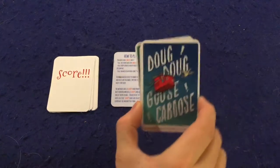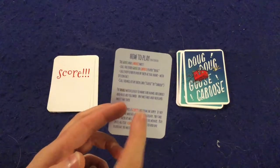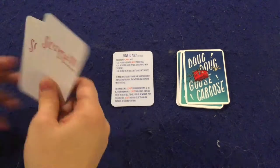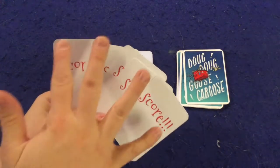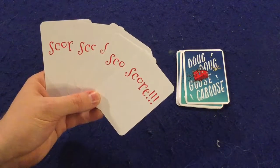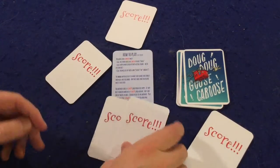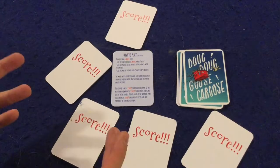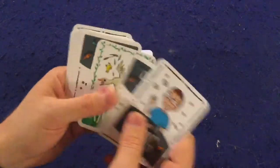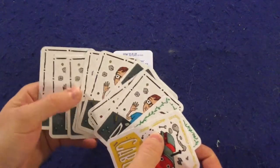Let's open it up and take a look at what's inside Doug Doug Goose Caboose. First of all, there's a handy rule card which will get you up and running in no time — very clear and concise, you'll probably need it once or twice and never again. Next you get five score cards, and you play until all five score cards have been dealt out and someone has a majority. Then you get the cards themselves, which are Dougs, Gooses, and one Caboose.